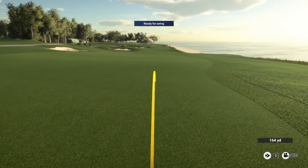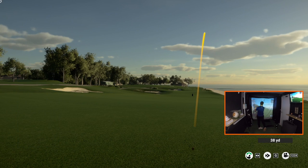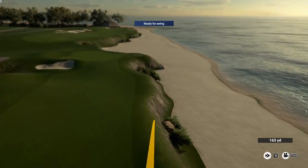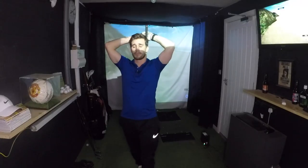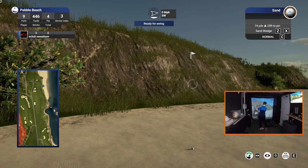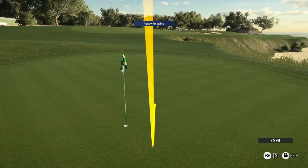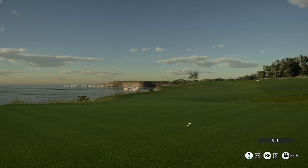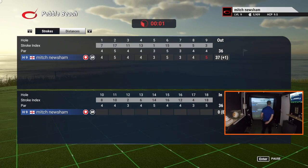Even from the front tees the ninth is a massive par four and it was always going to be difficult to make par. That task was made almost impossible when I went for a romantic walk on the beach. Somehow I hit an unbelievable recovery shot to 10 feet and the miraculous par was back on the table, only to see another makeable putt slip by — first bogey of the round.